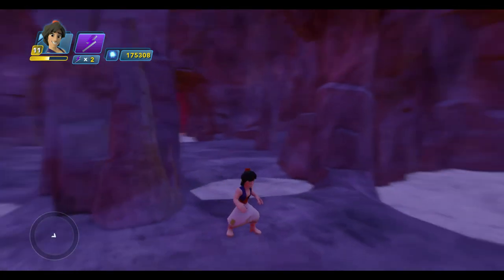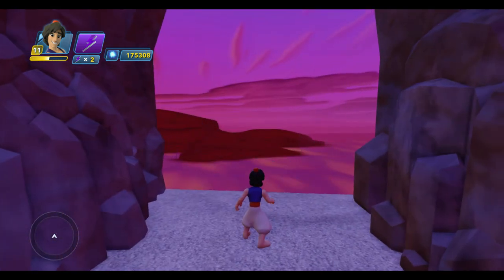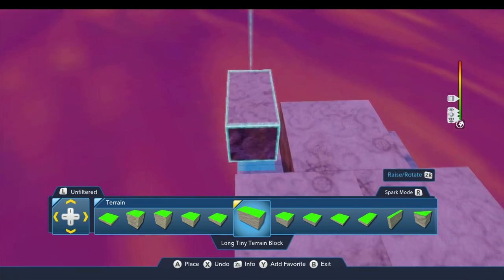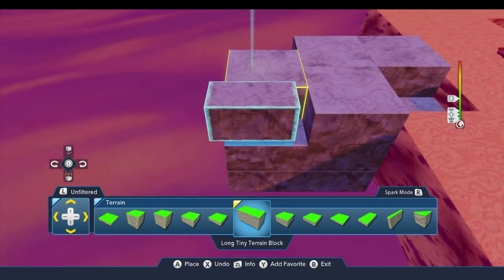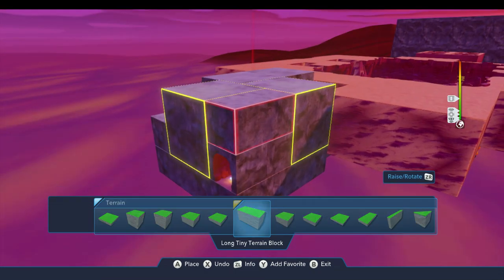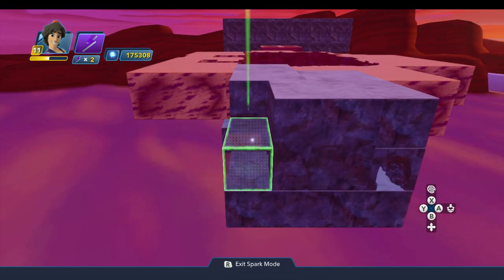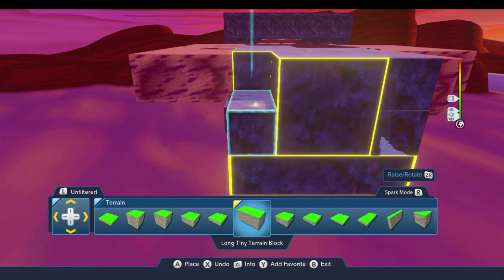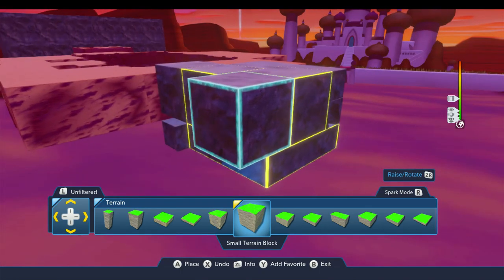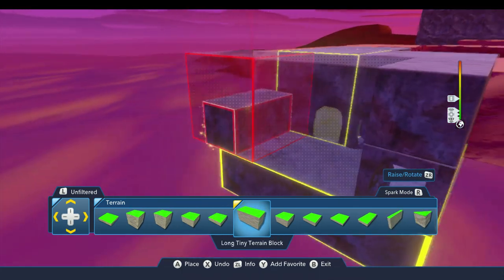The first thing we're going to do is come out over here where we left off last time. I want to block in this chamber, so I'm going to start with this long tiny terrain block here and put this right over here above the tunnel. Then I think I'm going to replace this piece — I'll pick that up and scroll over to the left and use this piece instead, because this will be fewer seams.